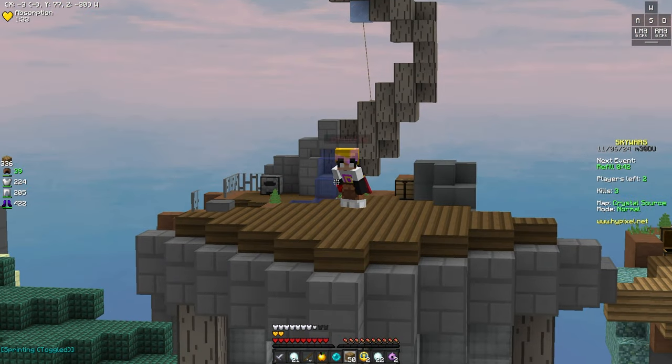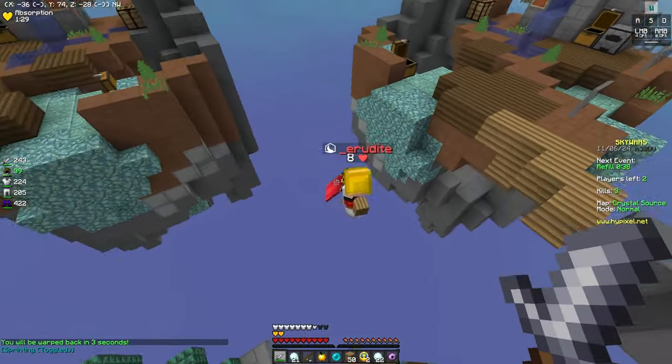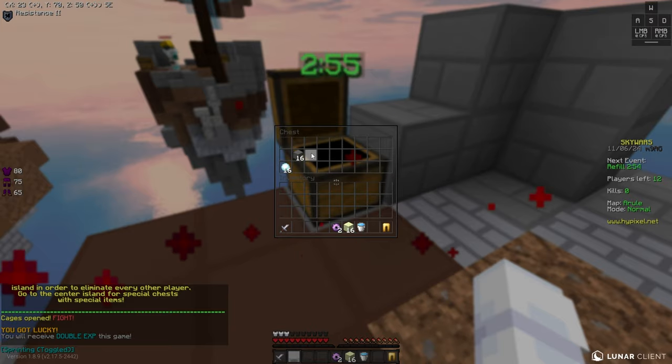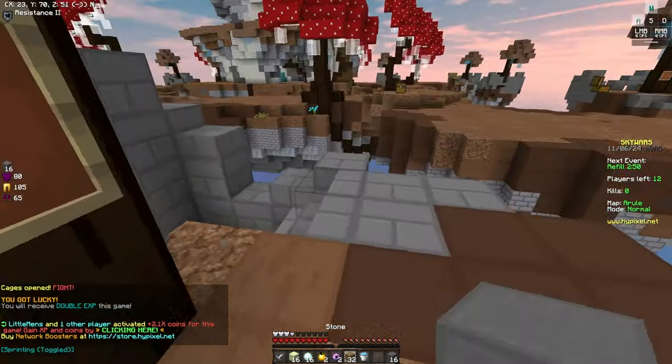Having guaranteed pearls is just really good. I'm going to play a game unnicked. The skin didn't even work. The whole point of unnicking is to show you the skin for Endlord, but it just didn't even load in. This is just my normal skin. I'll put a screenshot of it on screen or something.